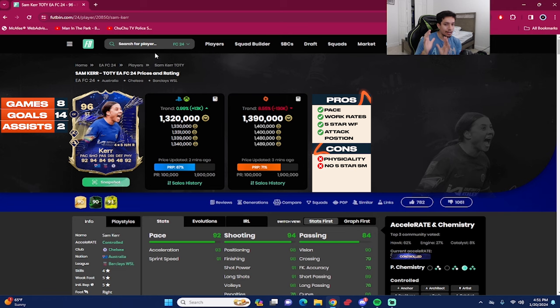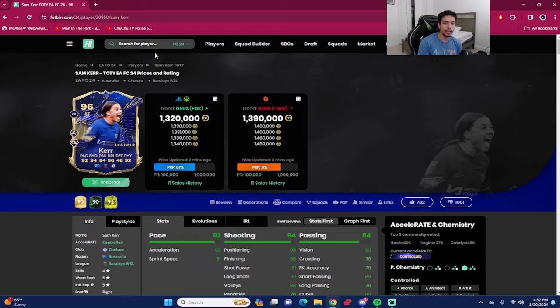A little disappointed because my expectations for TOTY cards are really high. She's not a bad card, but definitely one of the weaker ones compared to players like Mbappé, Haaland, and Messi. She gets a thumbs up for being super meta. Rating-wise, Team of the Year Sam Kerr gets an 8.5 out of 10 — that might be controversial but it's just my opinion. Let me know in the comments what you think about TOTY Sam Kerr. Next videos will be Messi, Smith, and then we're moving into midfielders. Until next time, it's been your boy Dan Thief — bye bye!